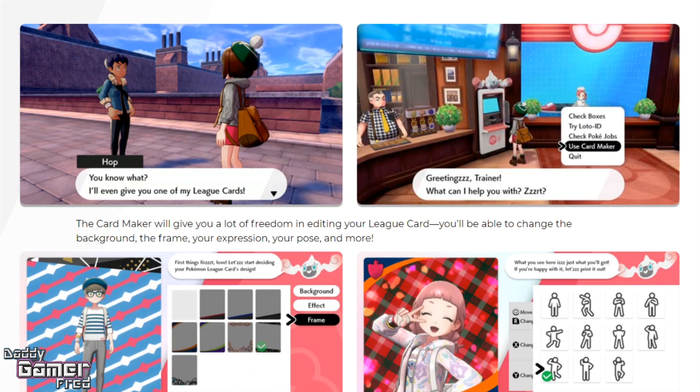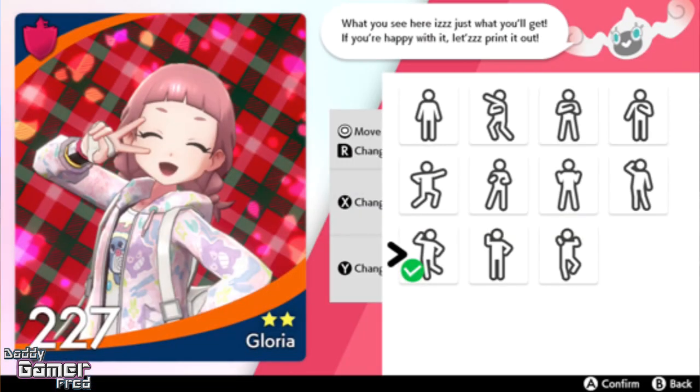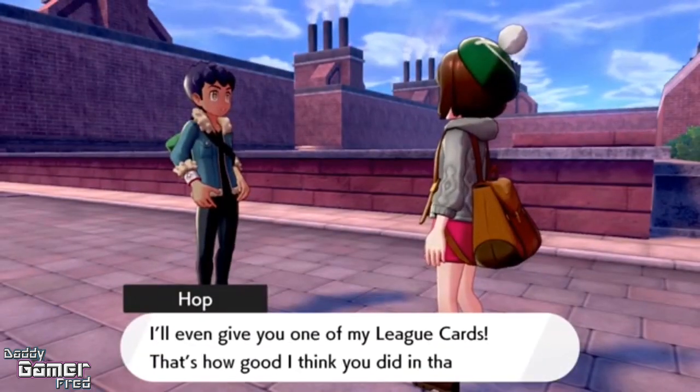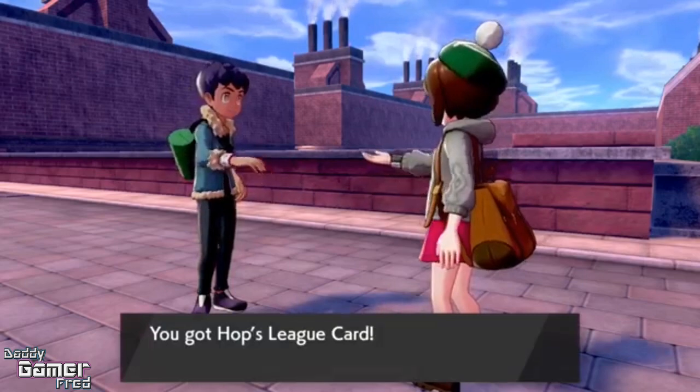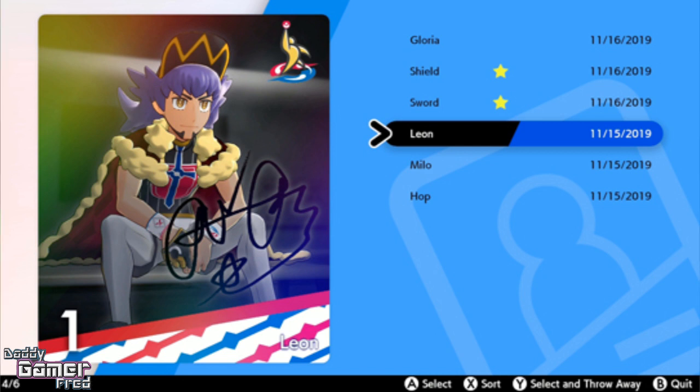It says the Card Maker will give a lot of freedom in editing your league card — you'll be able to change the background, the frame, your expression, your pose, and more. They show a couple of examples of backgrounds and poses. You can trade league cards with other players, and they're displayed during link battles. You can also check all the league cards you receive in your album. They're showing Leon, Hop, Milo — who we know is a gym trainer — and also Gloria.